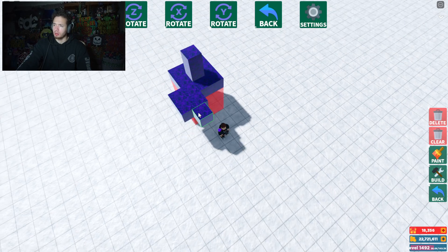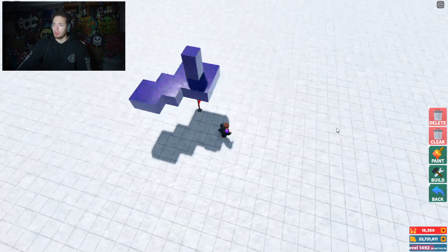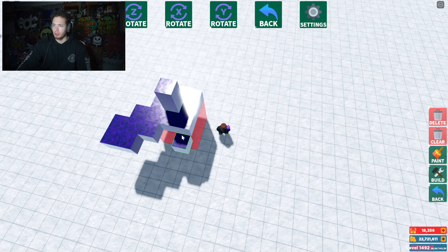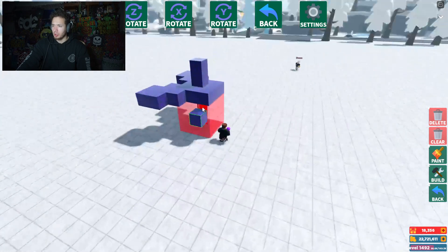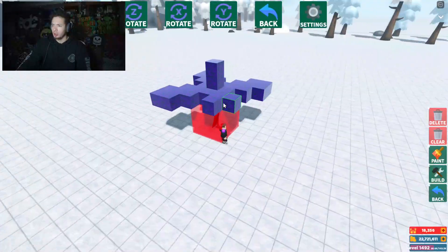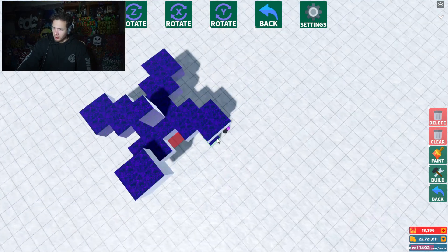Let me see if there's enough space — one, two, three, four — so it's going to have to be right around here. We're going to go ahead and put some shield generators on top of that right here. I just need to make sure it's all evened out: one, two, three — one, two, three — little X. As usual we're just going to do our traditional little build right here.